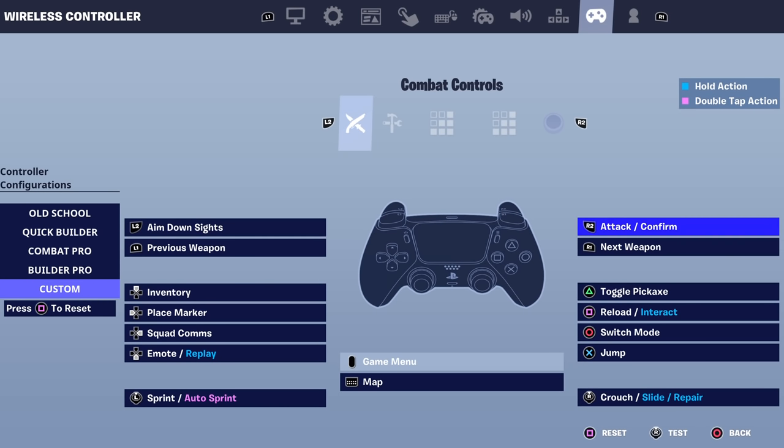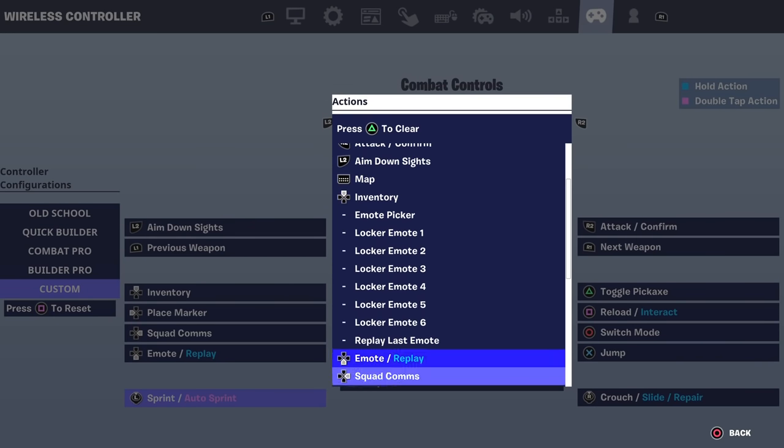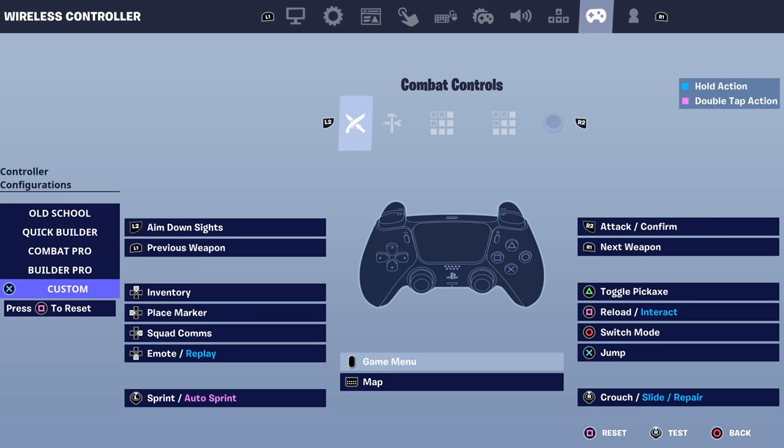I would recommend going off of builder pro but then turning it to custom. What you want to do: for ability controls, you want the left analog stick to be sprint and auto sprint. For your edit controls, you can have whatever you're comfortable with, apart from the left stick. For build controls, left stick should be unbound. For combat controls, you need sprint and auto sprint on. Your left stick has to have sprint and auto sprint in order for this tactical sprint to work.